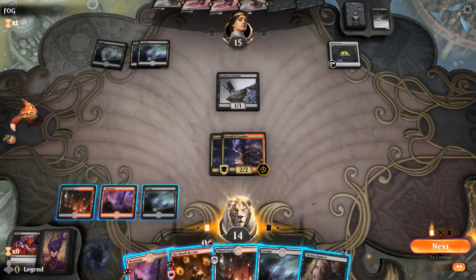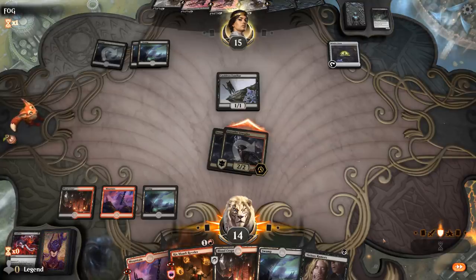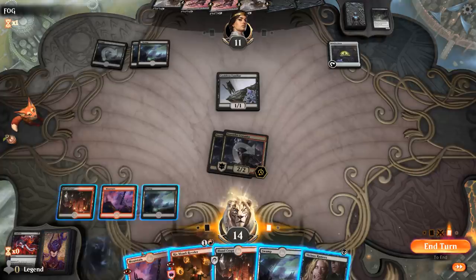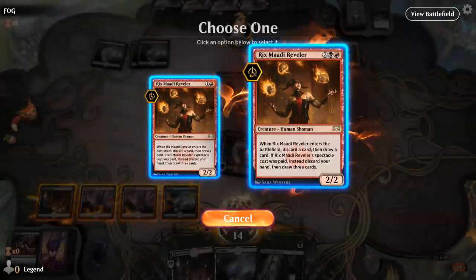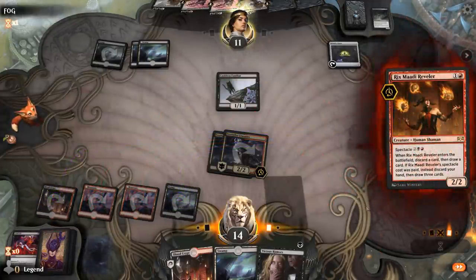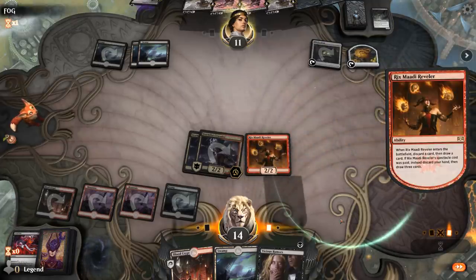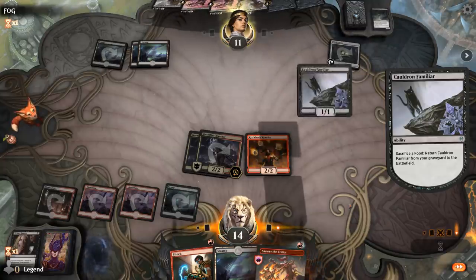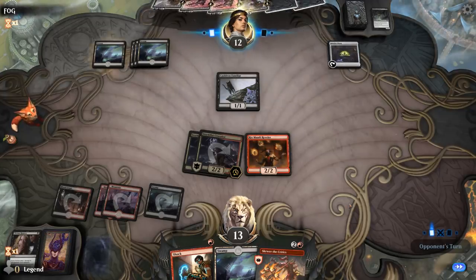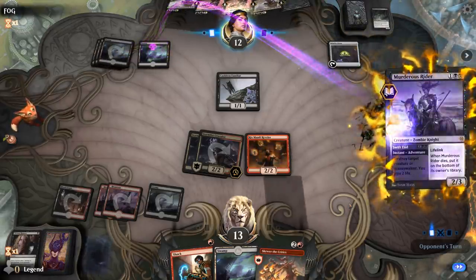I guess we're just spectacling a Reveler here since my entire hand is pretty bad. I could also just Reveler discarding a land and play Vicious Rumors, but I would prefer to draw three — that also fills the graveyard nicely in case we find Kroxa. Got some Burn. So their opponent has a lot of cards in hand but is limited in what they can do. Drag to the Underworld costing two mana could be very relevant this game — that's also why I like taking the Fenlurker.